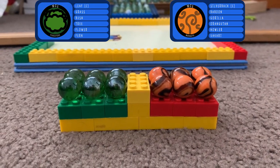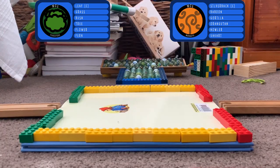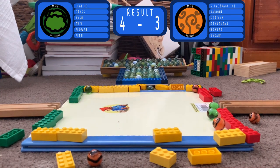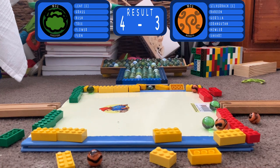Last up for this round it's the Foresters on the green side and the Monkeys on the red side. They're in their blocks, here they come — collision — and that is going to be a win for the Foresters. Four to three is the score. The Monkeys just can't keep it together that time. Foresters, nice job there to take the win.